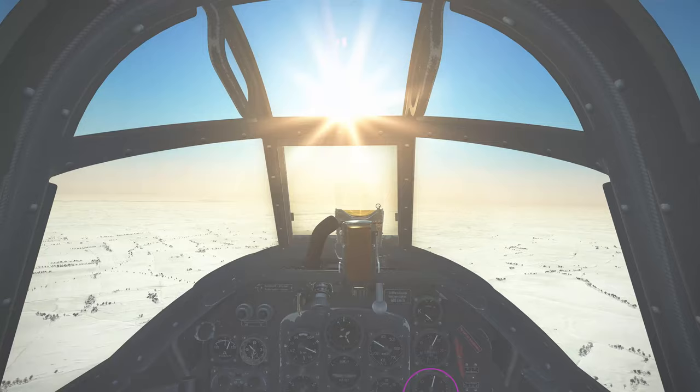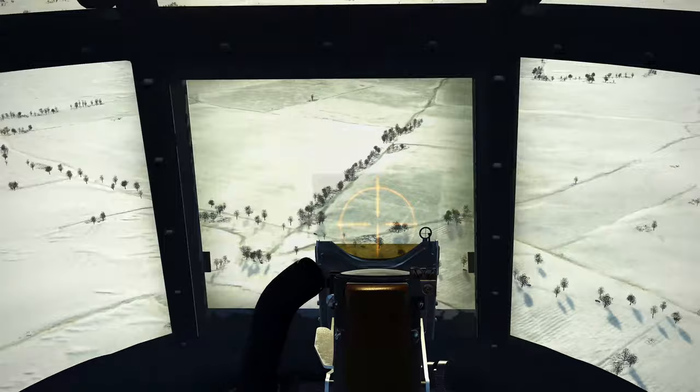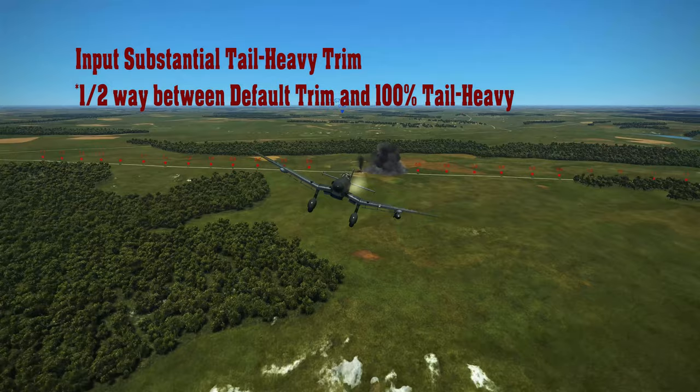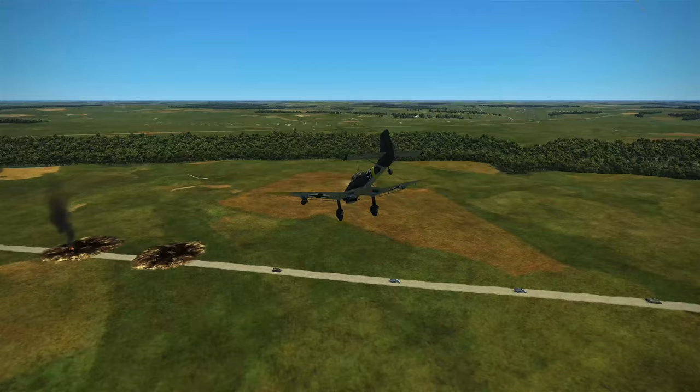Since the JU-87 is pretty slow in the attack dive, I usually come in a little steeper than I would in a 110 — it just seems more accurate that way. I input some tail-heavy trim to ensure a clean dive recovery, about halfway between default and full tail heavy. Interestingly, I've found you don't have to offset with the wing bombs in the Stuka — they seem to converge toward the center for some reason.